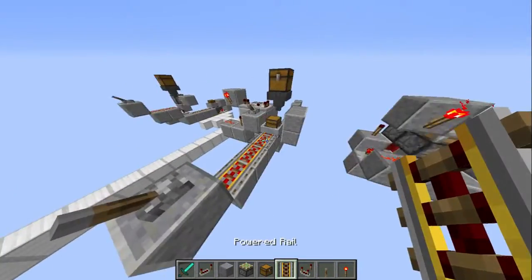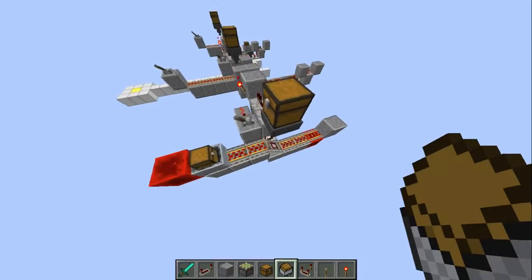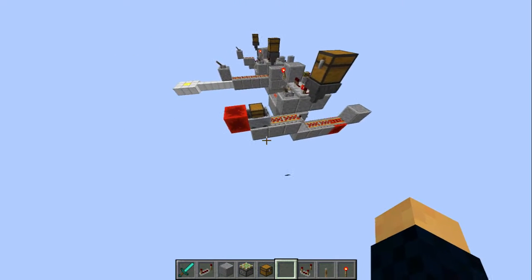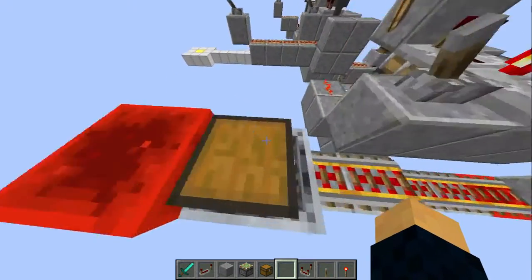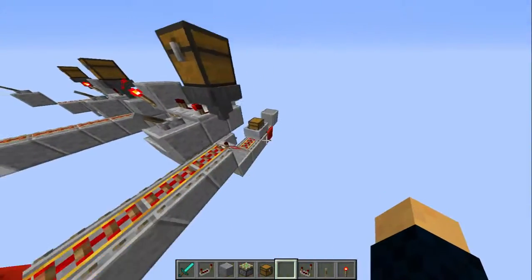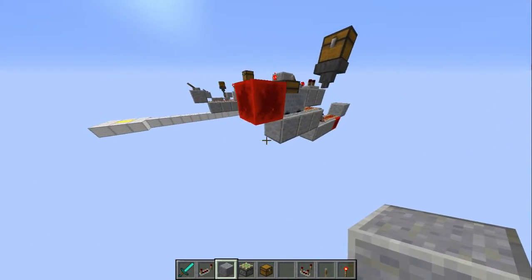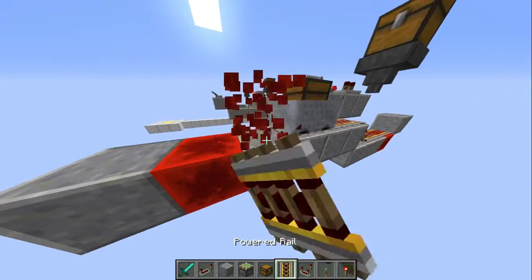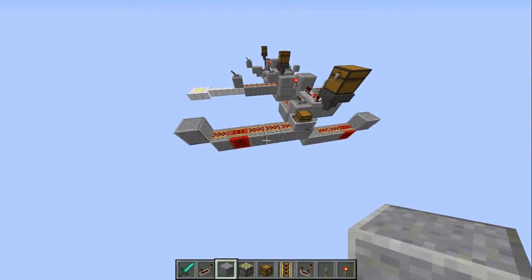Grab a chest minecart. This thing will just run back and forth through here. It's stopping right there — that's pretty strange. Not sure, like a bug or something. Now it works — I do not know why that works. Anyway, you can use any item — I've been using redstone blocks as a demonstration, but you can use anything you want to.